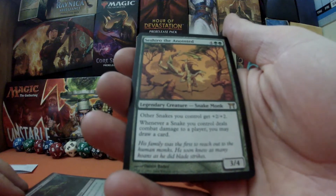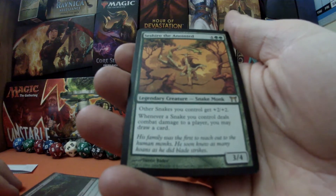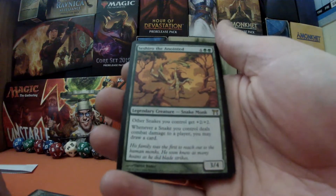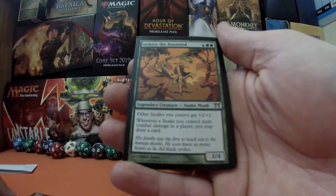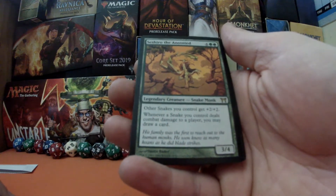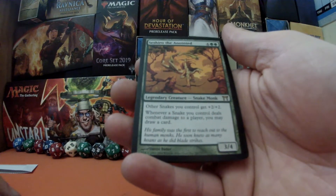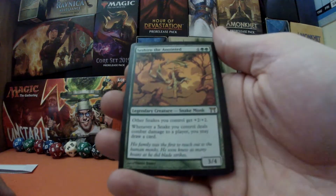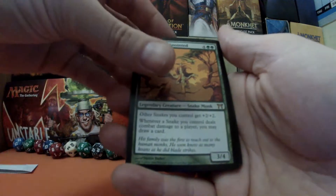Shishiro the Anointed — legendary creature, snake monk. Other snakes you control get +2/+2. My commander is Hapatra, so I should hopefully be making a load of 1/1 snakes with deathtouch as I start putting -1/-1 counters on my own creatures and my opponents. The fact that they could possibly be 3/3s with deathtouch is even better. Whenever a snake you control deals combat damage to a player, you may draw a card — this is going to give me huge card draw. It's six mana but I think we can do it.